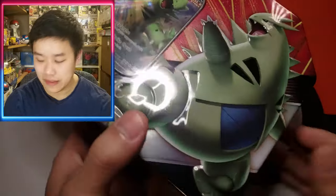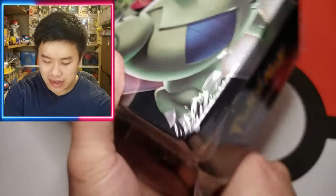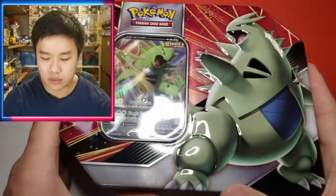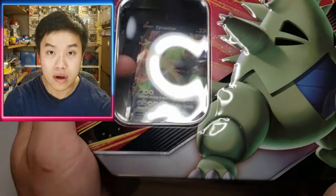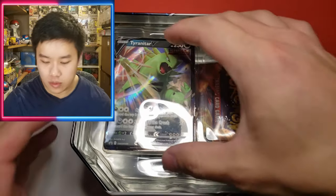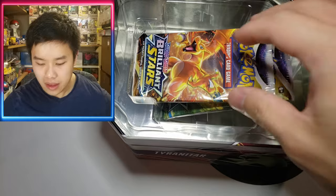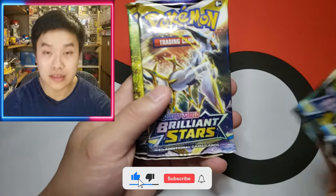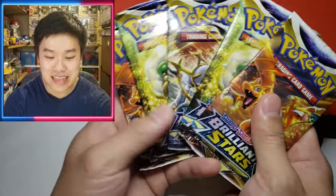I've seen these around but I've just been so focused on getting Crown Zenith that I bypassed them. I did find it kind of weird that these were popping up in Target stores because I feel like the reprint was exclusive to Walmart. But let's go ahead and reveal what kind of packs are in here — okay, Brilliant Stars! That was in the other one as well. We're gonna show this Tyranitar and get you guys the code, and then — oh my gosh.